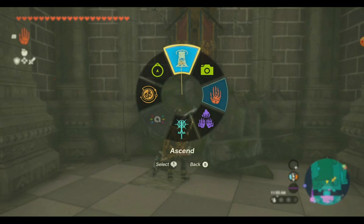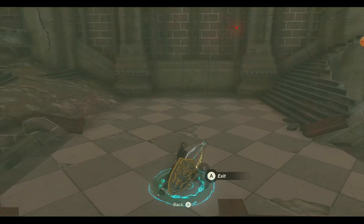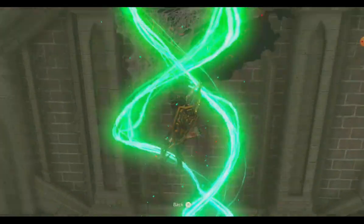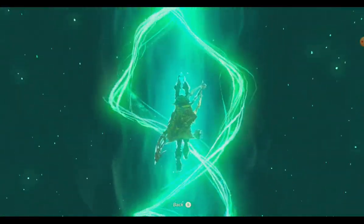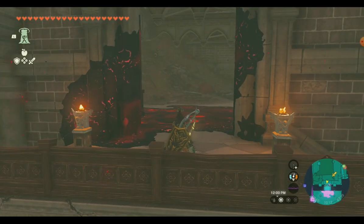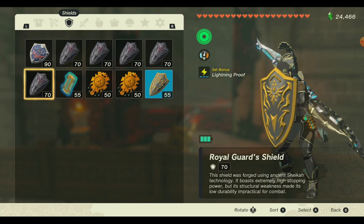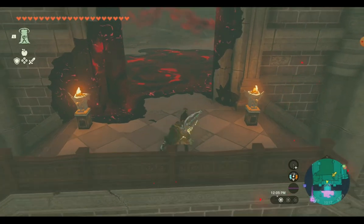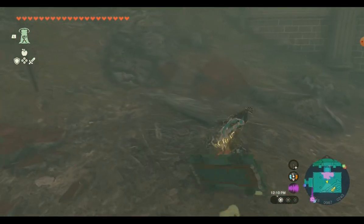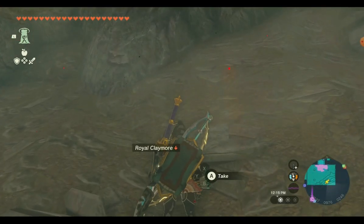Over here we've got a soldier's claymore. This is a perfect place to ascend — we're going to do it twice. If you need to take one of those doorways up, they have something to stand on like a walkway or bridge, and you won't want to ascend that way. I'll show you my way because I really like to do it this way. I'm going to go to my shield that has a cart on it and shield surf over this. Up here I've got a royal claymore.